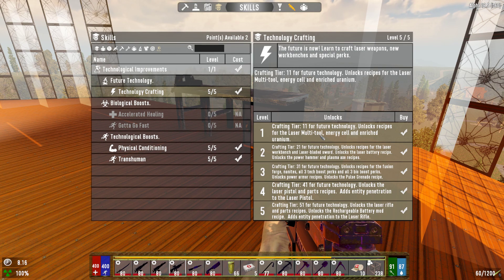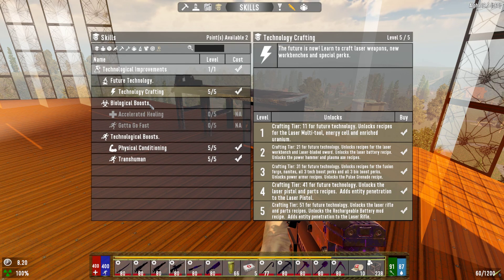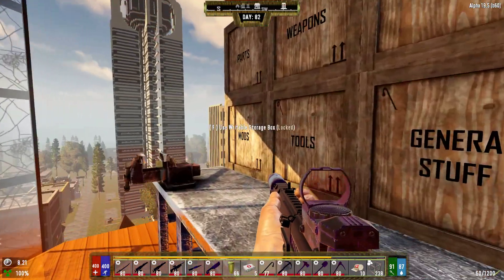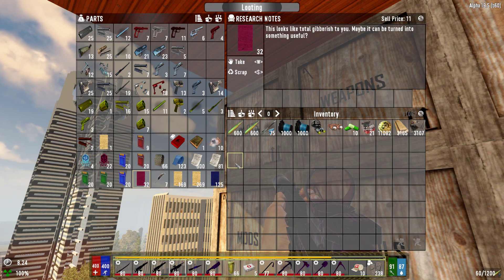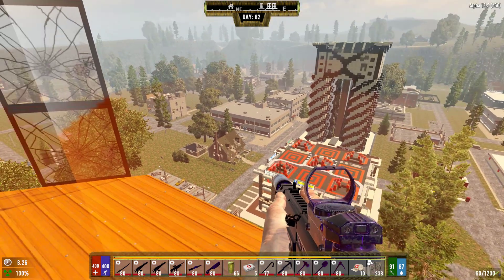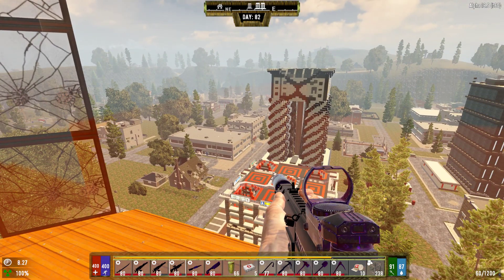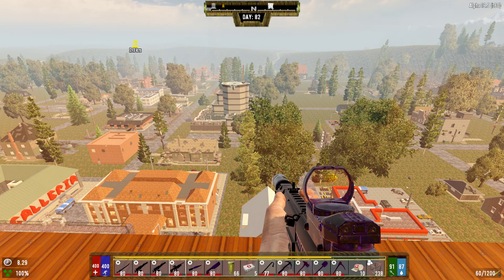You have to do the small lab first, because you need the lab assistants to drop research notes. You need 10 of them to unlock features and a skill point to make the laser workbench. There are other places you can find lab assistants: the hospital, really dangerous places like the baseball park, or any CDC-type place. You'll find lab assistants and they'll drop those.